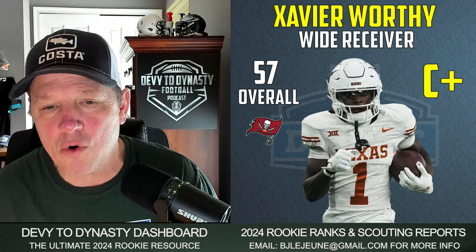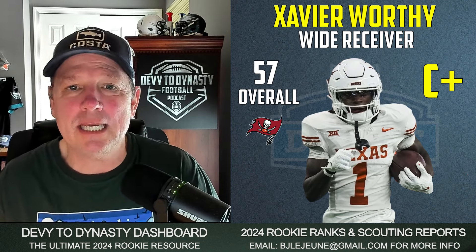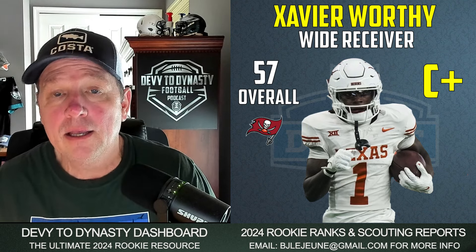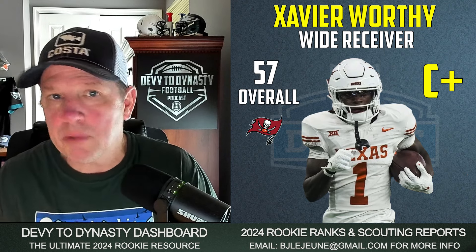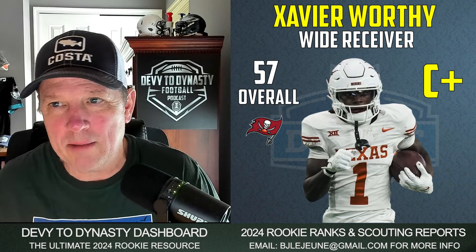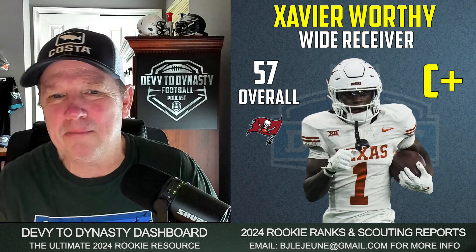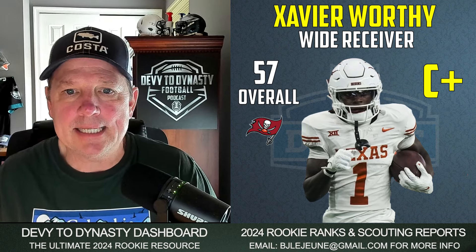57th overall, Xavier Worthy going to the Tampa Bay Bucs — I give that a C-plus. He is a speedy receiver, but I question his physicality a little bit. Mike Evans is an unrestricted free agent next year; I'm assuming Baker Mayfield is coming back after his performance in the playoffs. Trey Palmer is an emerging player with speed. Chris Godwin is under contract in 2024 and an unrestricted free agent in 2025. There is opportunity, but there's Baker Mayfield inconsistency and a lot of mouths to feed. C-plus.